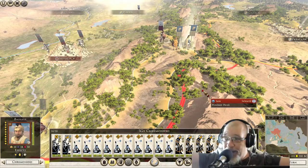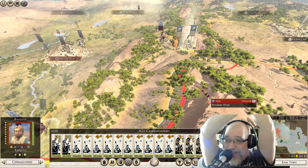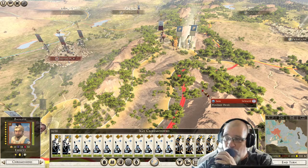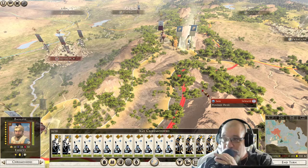Welcome to Frico Plays Rome Total War in God Mode, Athens 2 Edition. This is episode 32, the Eastern Consolidation Campaign, Part 4 — Seleucia.